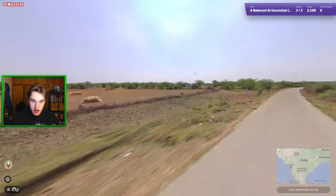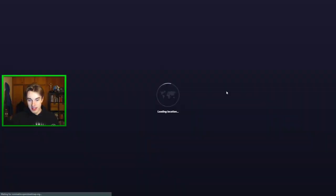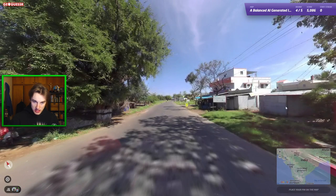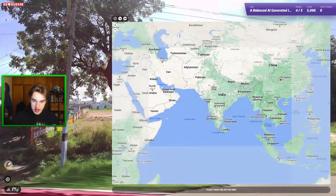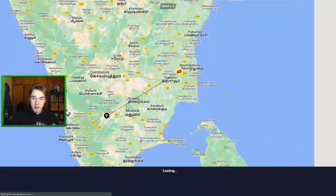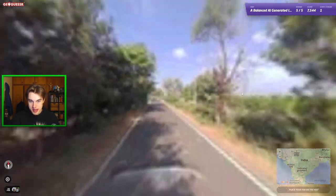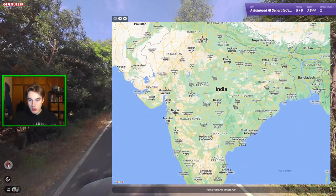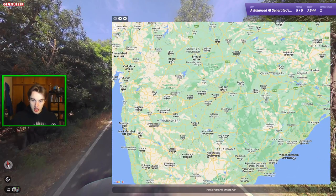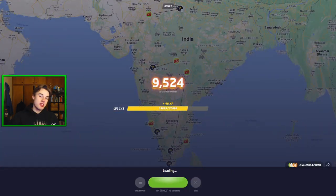Next one here — dry Botswana vibe, go like that. Okay, at least this time it was somewhat close. And this one is palmy and has Tamil Nadu stuff, so we'll go near the capital. It was southwest — unfortunate. And the next one here is central. Maybe Pune or Nagpur area. And it was indeed close to where I was thinking. Okay, we're on a one streak — we may as well continue for one more.